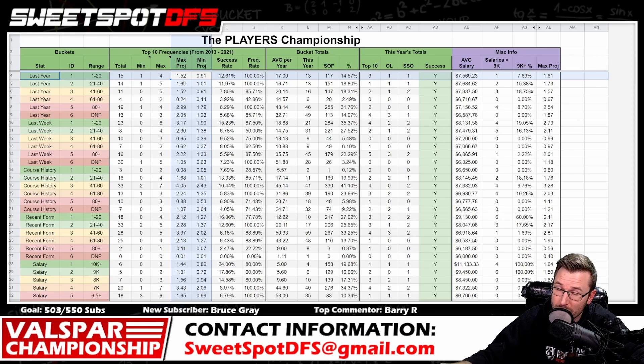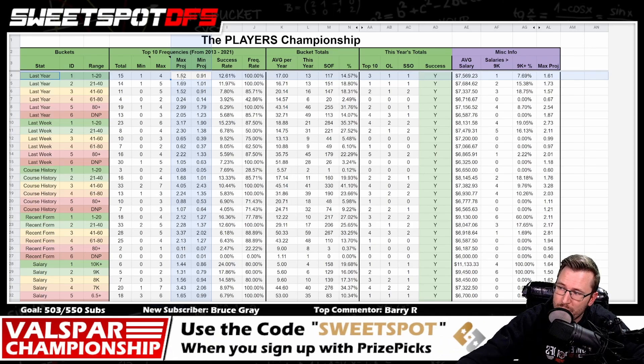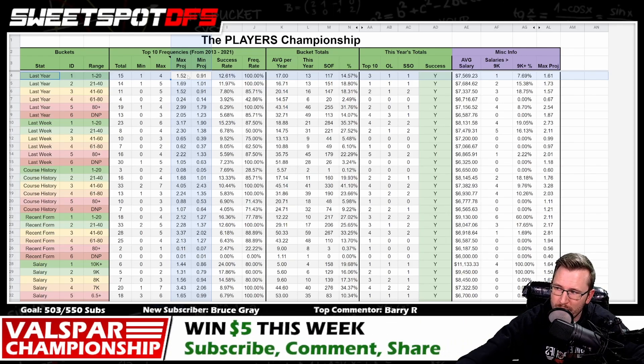Hopefully I haven't lost you yet. Just to recap: always round down with the minimum projection, so 0.91 rounds down to zero. We always round up with the max projection, so 1.52 goes up to two. So the projection minimum is zero, max is two. If for whatever reason this max projection doesn't round up to two, I still want there to be a two-point buffer between the minimum and the maximum.